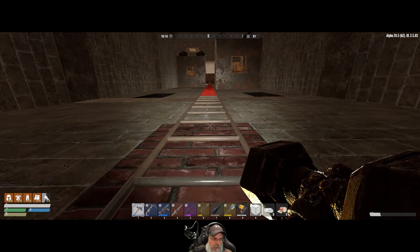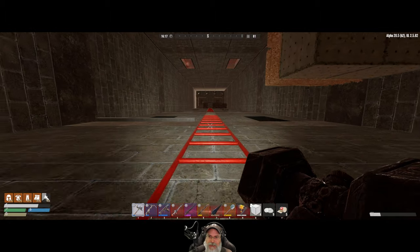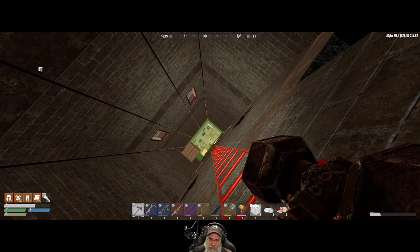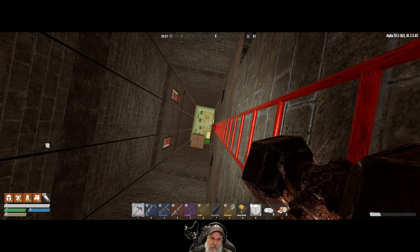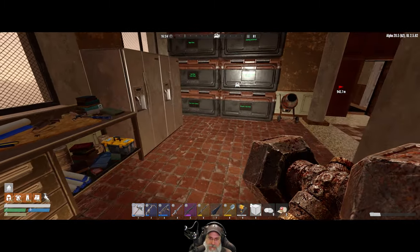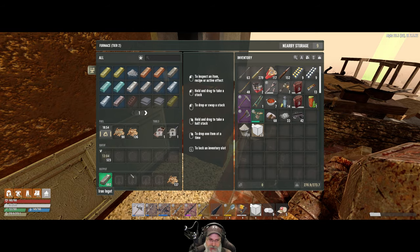Some of you guys were asking in the comments about whether I'm planning on putting an elevator in this shaft — the answer is no. The elevator will be outside and going up the side of the building. I'm not even sure if the elevator could fit in here, and even if it could, it would take a long time to remove all the crap out of here. The other reason is that we can then bring our vehicles up to the top of the building, so we need to access it from the outside.